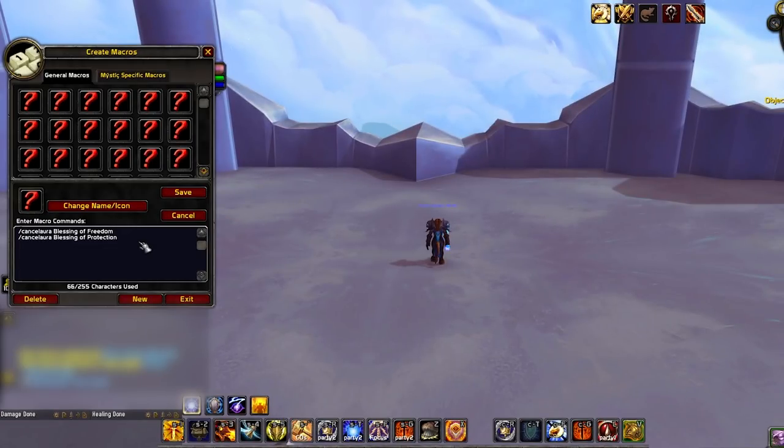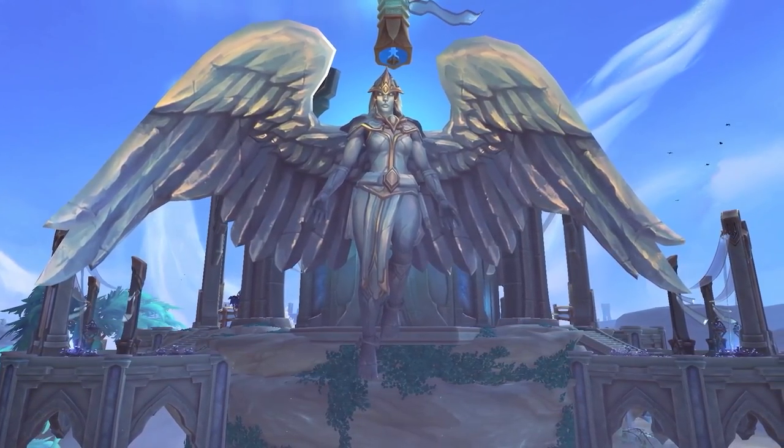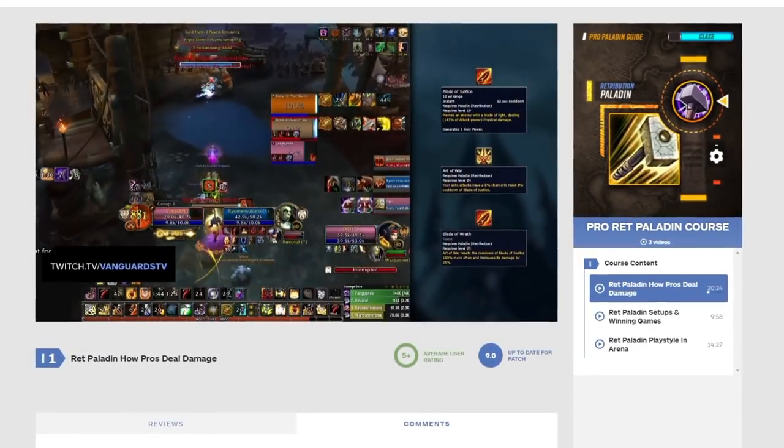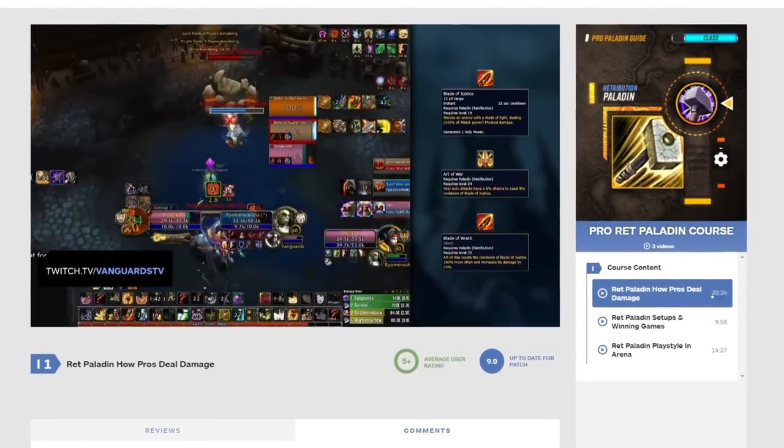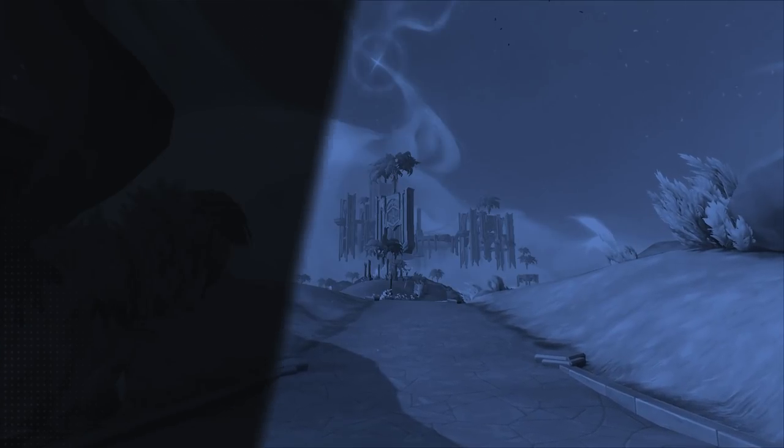And last up, you can consider using a cancel aura macro for Blessing of Protection and Blessing of Freedom if you're playing without Unbound Freedom. This is great to use against mages, although now that Kleptomania has been removed in 9.1, there's a chance that you could just be greedy with these spells and not cancel aura them as mages may be unable to quickly spell steal these buffs. Alright guys, that about does it for this one. Remember to head on over to Skill Capped if you're interested in continuing your learning by checking out our world class ret paladin course. Thanks for watching and we'll see you next time.